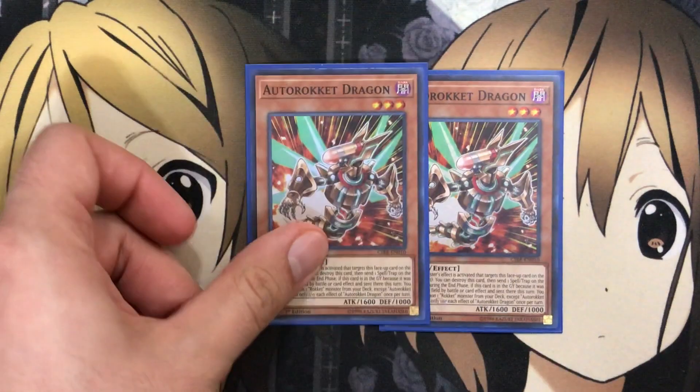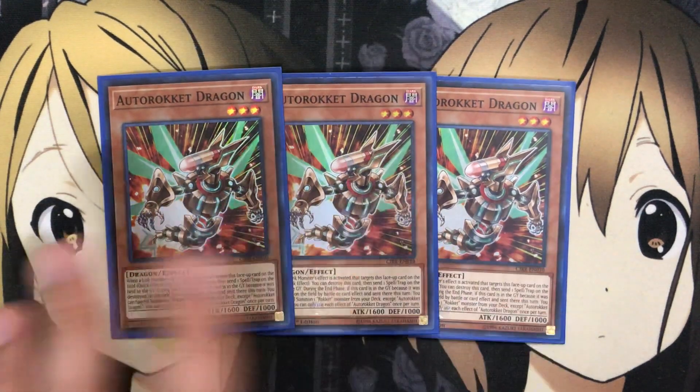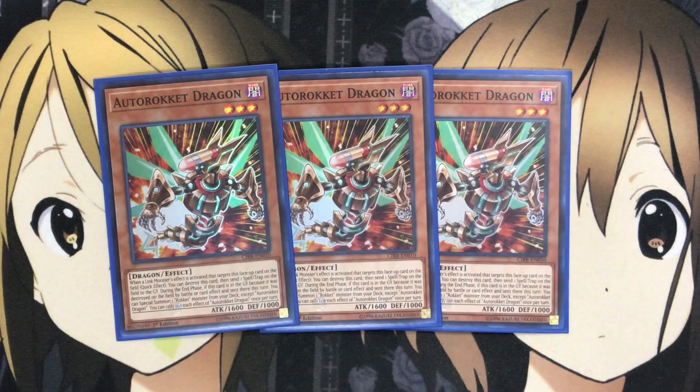Same goes for Auto Rocket Dragon. This one has the Send a Spell or Trap effect, basically the same as Magna Rocket, just a little weaker attack and defense-wise. But the Send a Spell or Trap definitely does come in handy since it sends it rather than destroys it. So depending on what type of deck you go up against, you can really take care of a lot of pesky Spells or Traps that would trigger a destruction effect if destroyed by normal means. I run three Auto Rocket, and moving back and forth between the two is definitely one of the most powerful plays you can do in the deck.